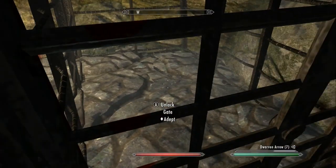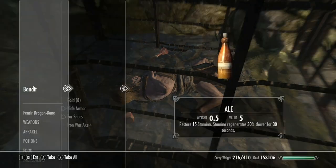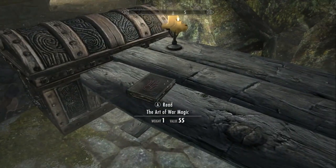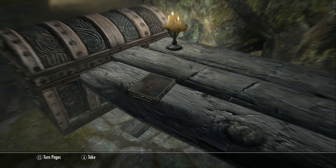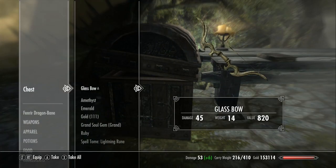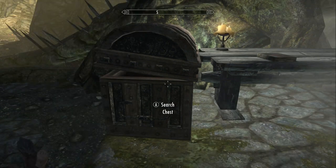Anything in that cage? No, I don't think so. There's another dead bandit in this one — what's with all the bandits in here? I guess they raided this place and things turned bad. We have a master-level chest here, as well as the skill book 'The Art of War Magic' for destruction. Inside the master chest: glass bow, amethyst, emerald, gold, grand soul gems, a Spell Tome: Lightning Rune, and a steel dagger of dismay.